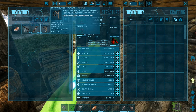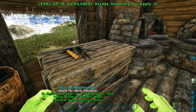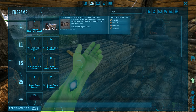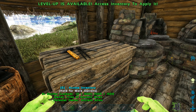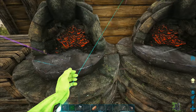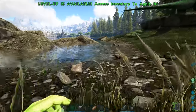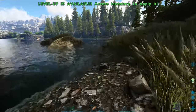Maybe crafting skill just ups the percent chance that you'll get an upgraded version, or maybe it comes into play at the upgrade station. I also unlocked the upgrade station - it requires 10 raw metal, 20 hide, 50 stone, and 30 wood. That's where we'll upgrade our tools, armor, and all that kind of stuff.